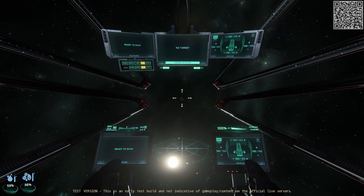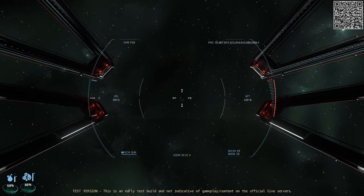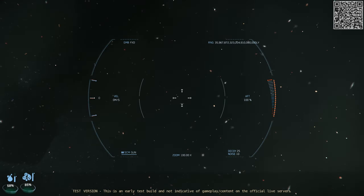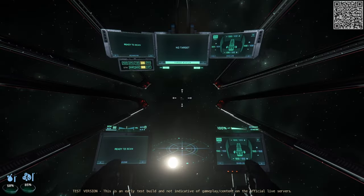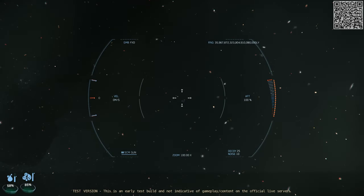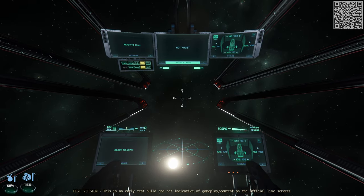If you click the right mouse button once, you will go into precision targeting — a 22-times zoom view. If you hold down the right mouse button, you will zoom in 100 times. Tap again to exit this view. If you hold down the right mouse button all the way, you will immediately go to 100 times, and letting go returns you to normal view. You only have to tap to exit if you tapped to enter.